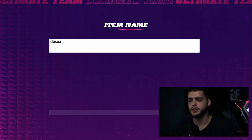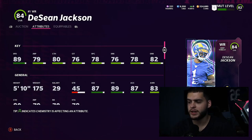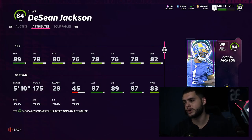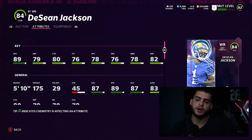Next is probably the best budget wide receiver — DeSean Jackson is basically budget Tyreek Hill. Take Tyreek Hill, remove some route running, catching, and change of direction, and you get Jackson — they have the same speed. Tyreek is in the 300k range while DeSean can be free or around 40k. With 87 agility, 89 speed, 80 catching, and 82 deep route running, he can run deep posts, crossers, and streaks. He'll be a big-play guy on your budget squad.